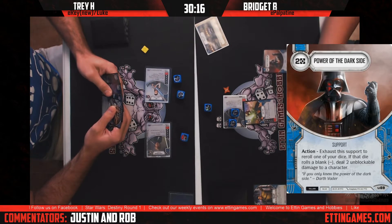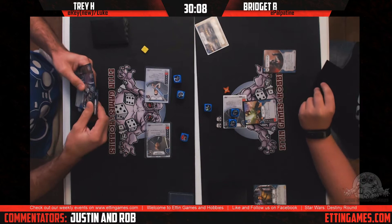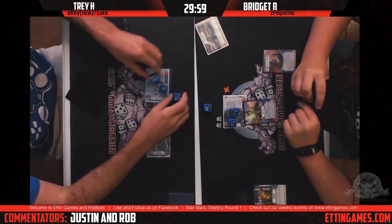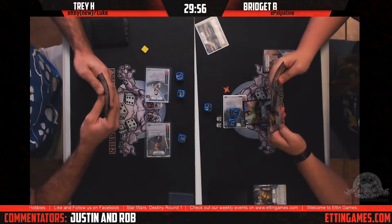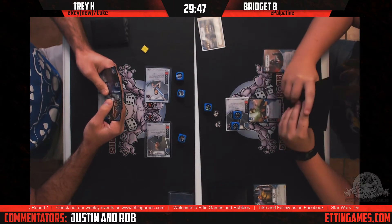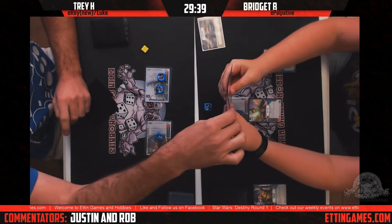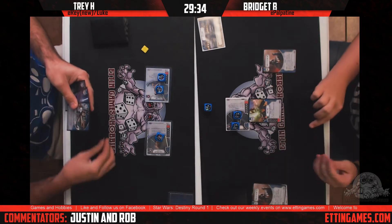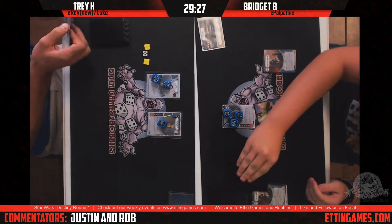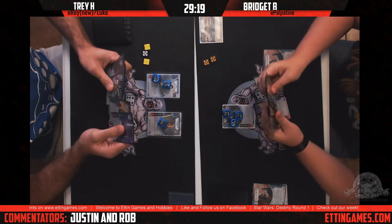Bridget drops Power of the Dark Side. It's an interesting card in a Palpatine deck — I've seen it finish out games with your holocrons on the board, and it does give you a free re-roll. A lot of people don't like it because of the two-resource cost. Trey hits Bridget's shields, then hits her with a discard — she loses a Power of the Dark Side. Two copies is probably overkill, especially against a Luke-Rey deck that's not discard-heavy.